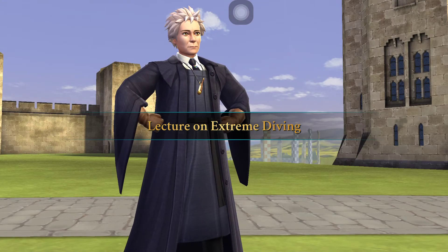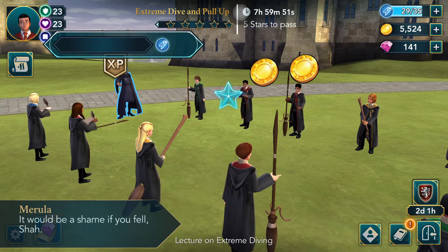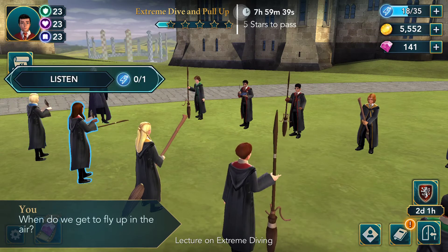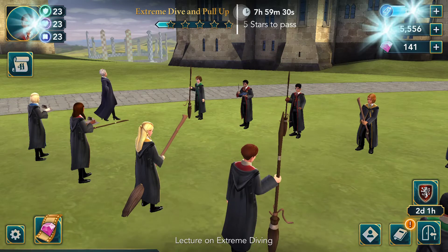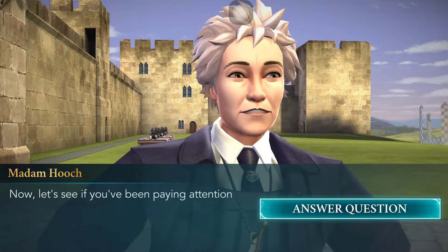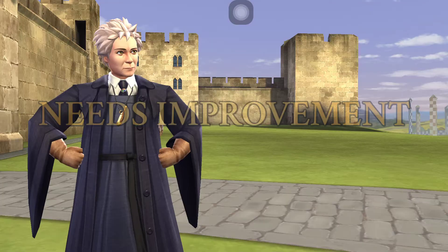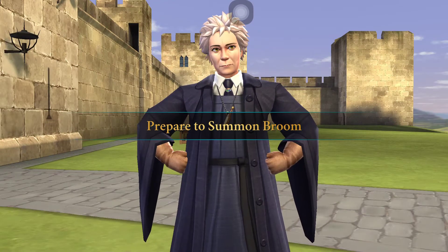I'll just use the gems. It will definitely take us around 90 points, but it's going to be worth it because we'll be gaining one extra energy point. It took us 19 energy points. The next move requires a forward armstang — the forward armstang dive was used by Harry, right? Anyway, moving on.